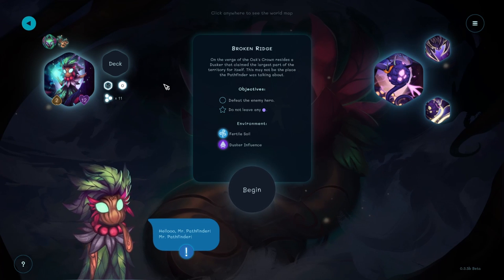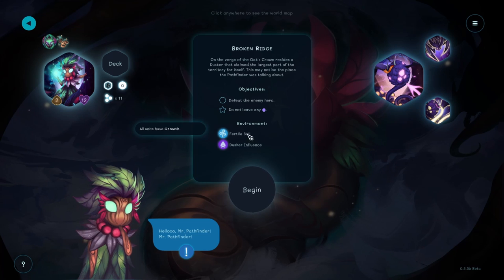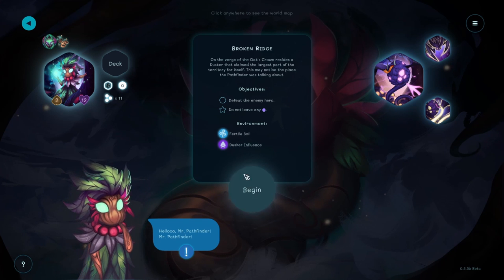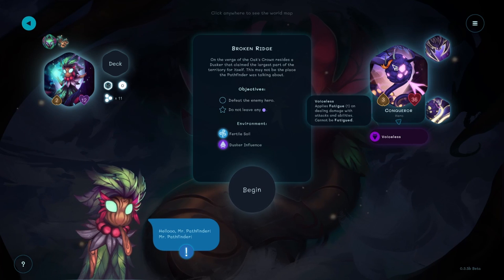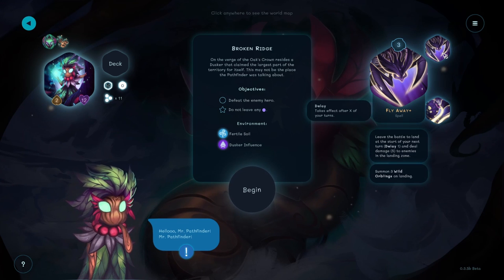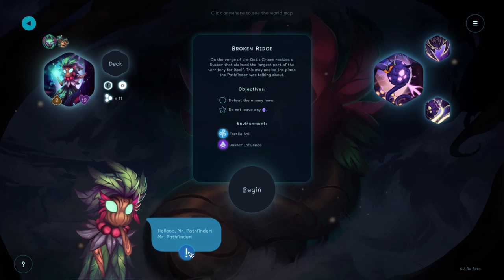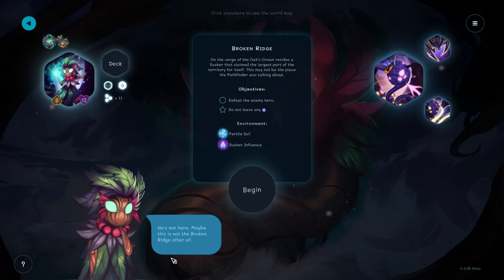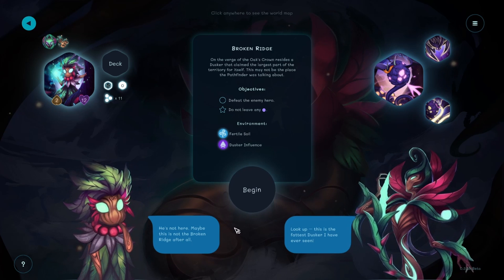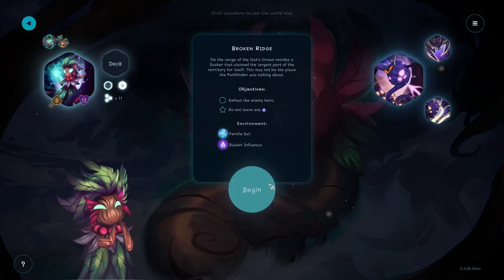Broken Ridge - on the very verge of the oak's crown resides a dusker that claimed the largest part of the territory for itself. Defeat the animated hero, do not leave any corrupted tiles - that's going to be hard. Fertile soil: all units have growth, creates cultivation on being summoned or moving. Dusker influence: enemies are stronger on eclipsed corrupted tiles. We've got the Conqueror - a three-three-six, voiceless. Spit summons two wild orblings, fly away leaves the battlefield and deals five damage to enemies in the landing zone, and summons three wild orblings on landing. There is going to be a mess of units all over the place during this fight.